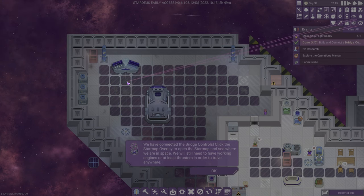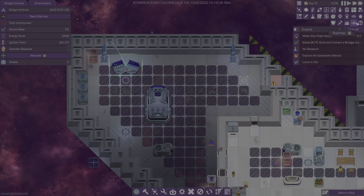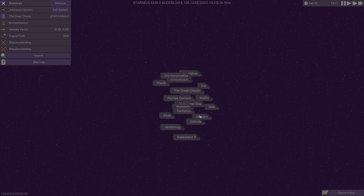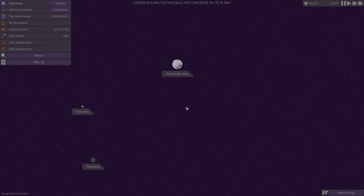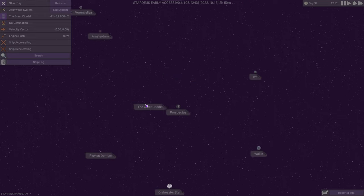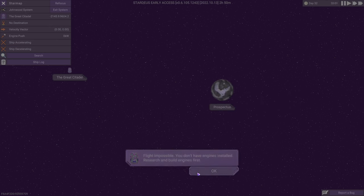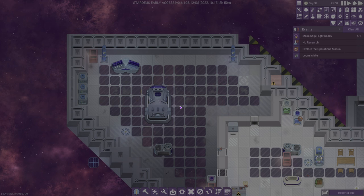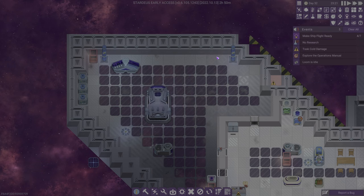Let's connect our bridge to power — there you go! That takes 20 kilowatts — that's most of our power. We need an operator. We've connected the bridge controls. Click the star map overlay to open the star map and see where we are in space. We'll still need working engines or at least thrusters to travel anywhere. The Great Citadel is over here. The nearest planet is Prospectus. We don't have engines yet — so no. The next order of business is to build and connect a thruster.